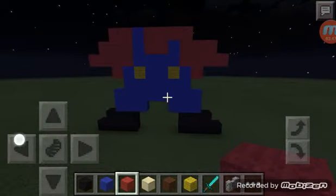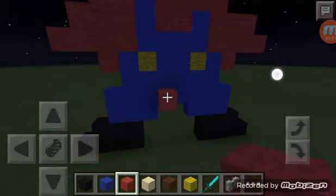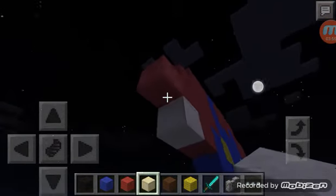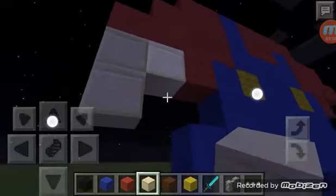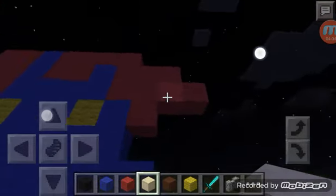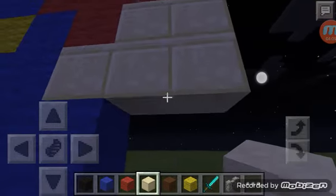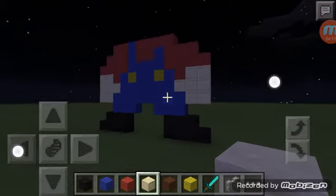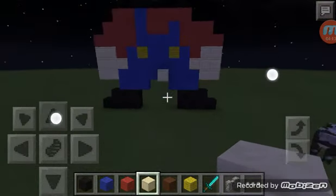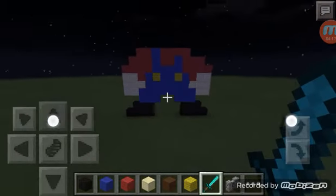Next, what you want to do is grab any block of your choice that looks like skin and fill this in like this. That'll be his hand. Do it on the other side too. And then there — that'll be his face.